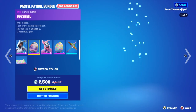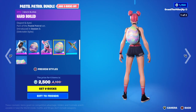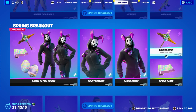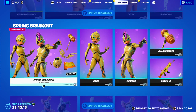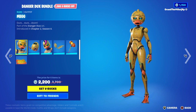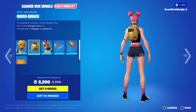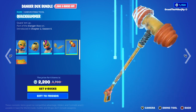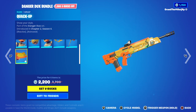Pay Still Patrol bundle with Bunny Brawler, Eggshell, Rabbit Raider, Hard-Boiled, Care Stick, and Spring Party — five things separately besides the back wings. Also the Danger Ducks bundle, which is honestly just a reference to F and F. Got Meg, Quick Quack, Webster, Echo, Feathers, Quack Hammer.